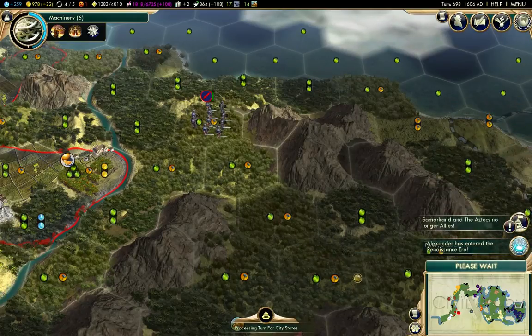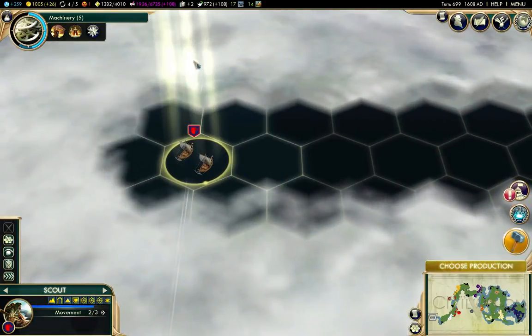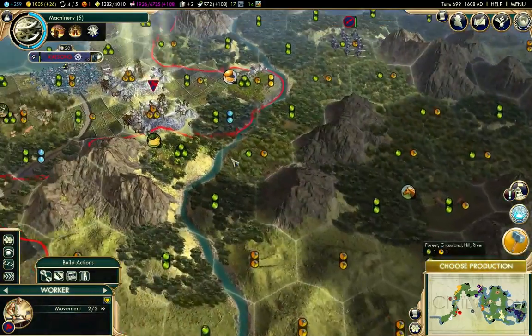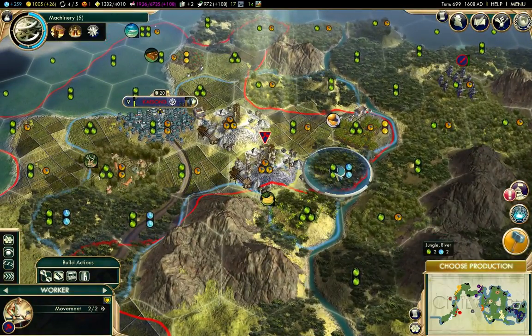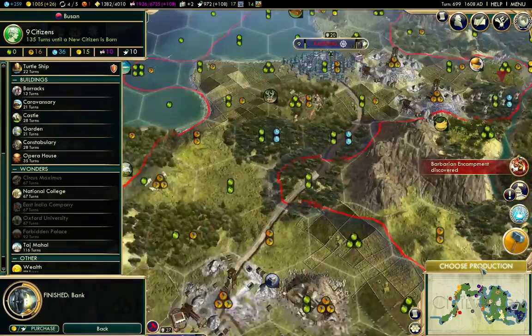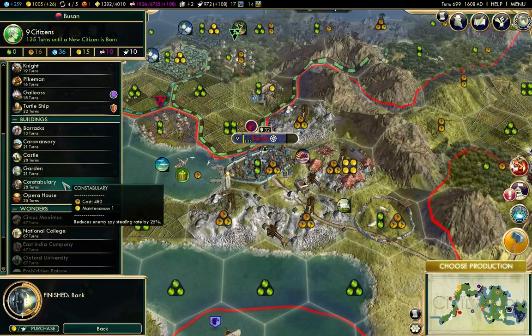I probably should have gone this way, but it's not clear what direction the barbarian came from. This I believe is the stitch point between the end of the map. Now there I'll be improving. There it is — I did go the right way. I've built a bank there.